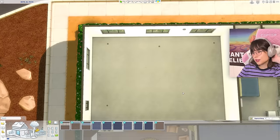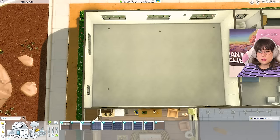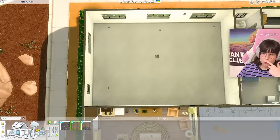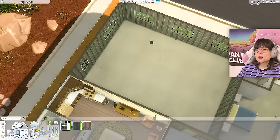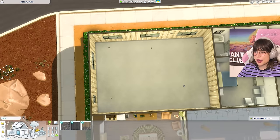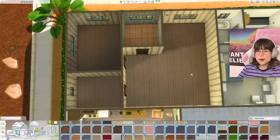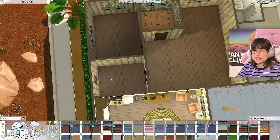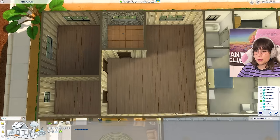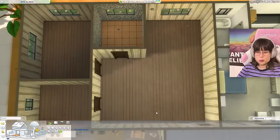Room 5 is Seasons and it's one of the big rooms. They only have outdoor wallpaper and no flooring, so I used base game floor. After some panic, I planned a layout with a primary bedroom, kid's bedroom, bathroom, kitchen, and a dining/living room situation.